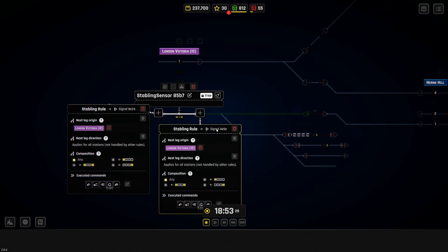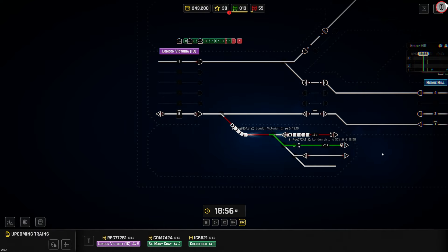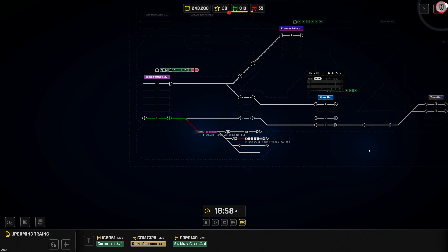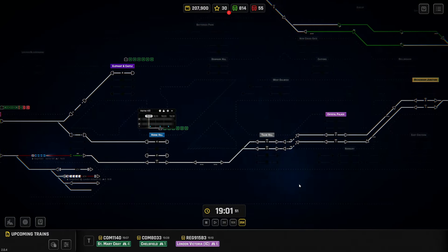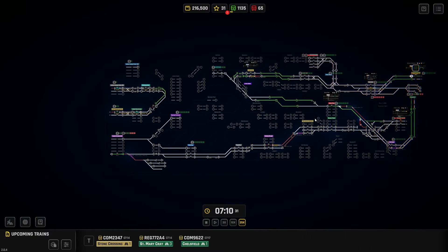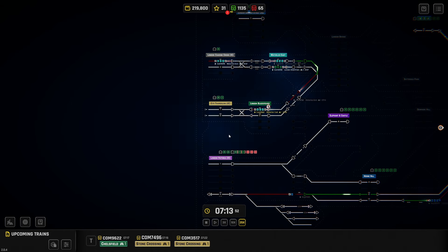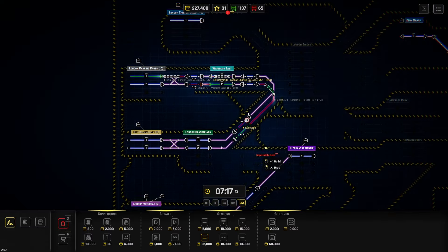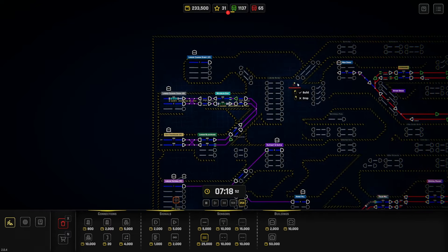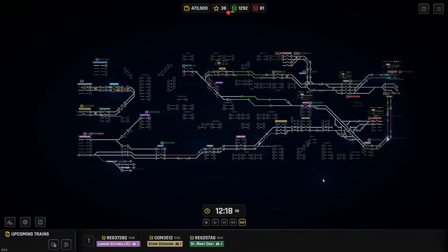This one doesn't want to shunt — I think the problem was I set it to the wrong sensor. I placed it on the wrong one originally, but the stabling rule needs to be on the track it's going into. There we go — that is exactly what I wanted. We now have working stabling on this side of the track. I'm now working on doubling up this track and working on various other sections. We're starting to make some money with a circuit between London Charing Cross and City Thameslink. I'd like to increase the speed to the 80 km/h tier and hopefully we'll be making close to a million.